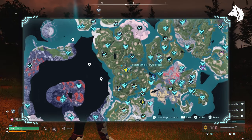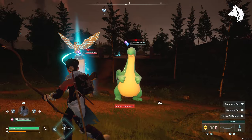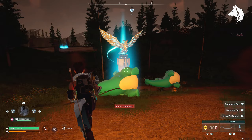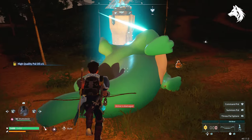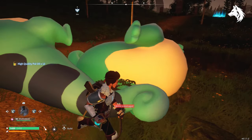The one animal part not yet mentioned is high quality pal oil. This is best found by farming Relaxosaurus in a specific part of the map — they drop loads of it when you kill them. You can farm other pals like woolly pops but Relaxosaurus give the most for a lower level pal and they shouldn't be too tough to kill in large numbers.